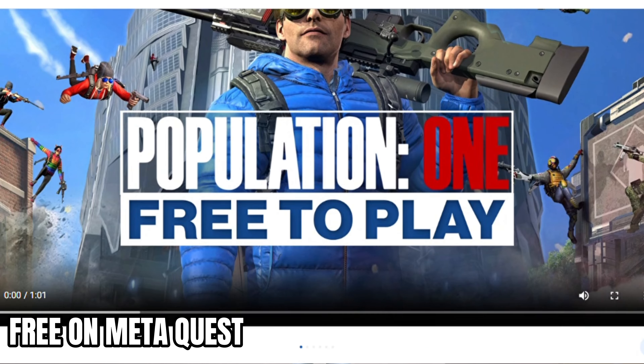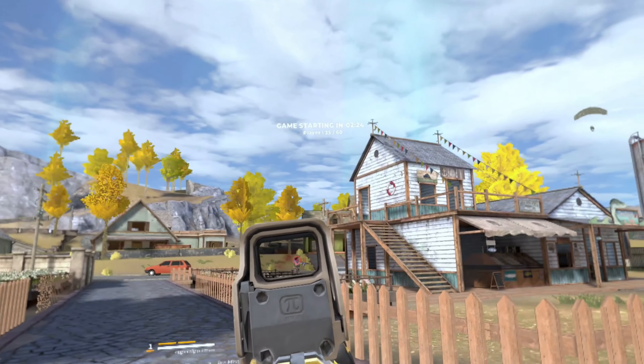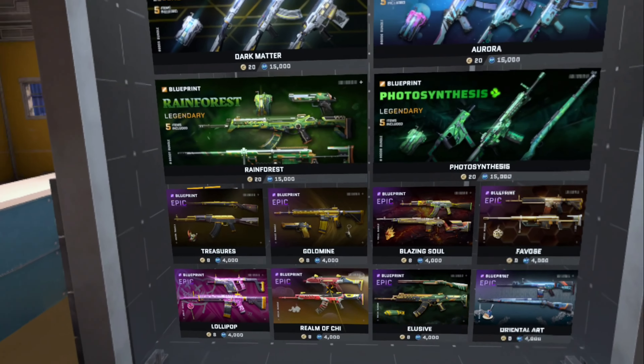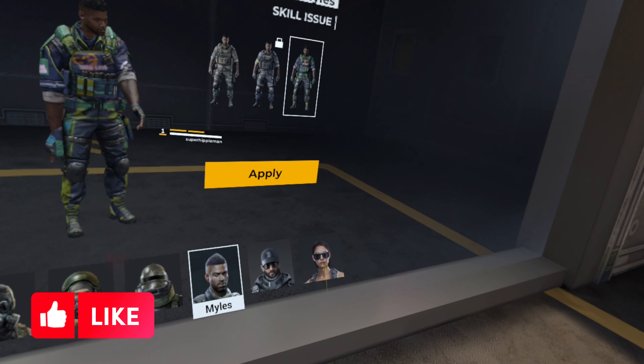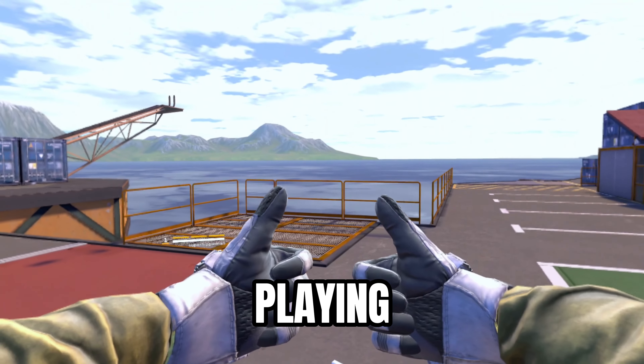Population 1 is free, so obviously it wins this round. Not so fast. Even though Contractor Showdown has an upfront cost, nothing in-game costs real-world money. Contractor's has tons of customization options, including scopes, gun sprays and skins, character skins, and radio or mica skins, and it's all earned by playing the game.